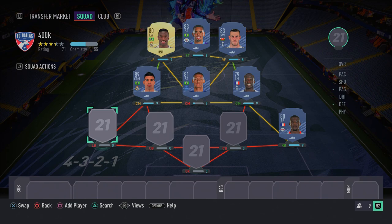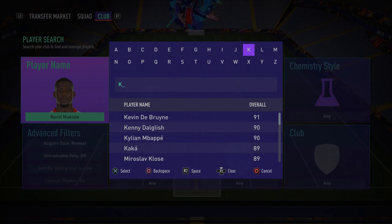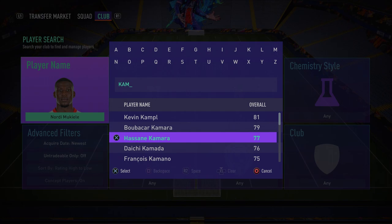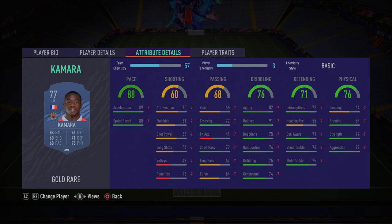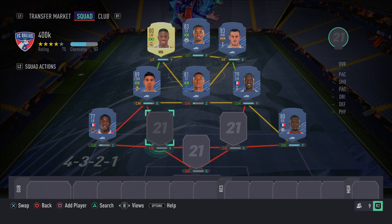In the left back position we have a cheap beast: Kamara. He's absolutely insane in this game — a player I've used quite a bit at the start of this FIFA. He's pacey, very good at defending, powerful — he just gets the job done. He's got 89 acceleration, 88 sprint speed, and decent defending stats. Make sure you pick him up — you won't regret it.